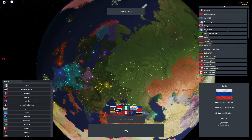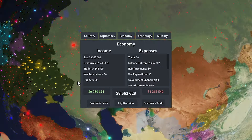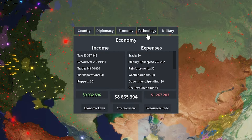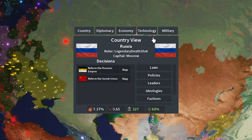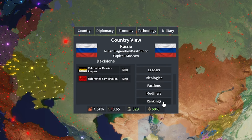I'm in charge of the country's diplomacy, economy, technology, and military. When it comes to country management, we have a bunch of different things we can do: laws, policies, leaders, ideologies, factions, modifiers, and rankings.